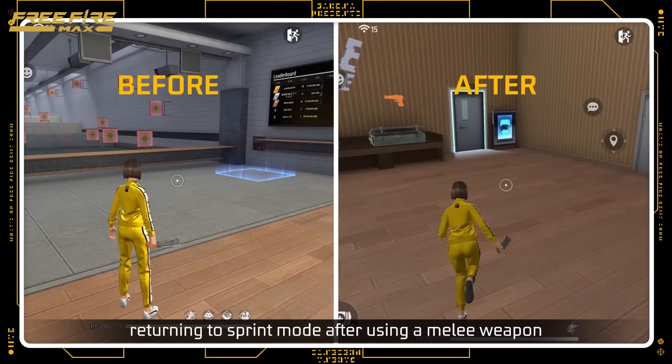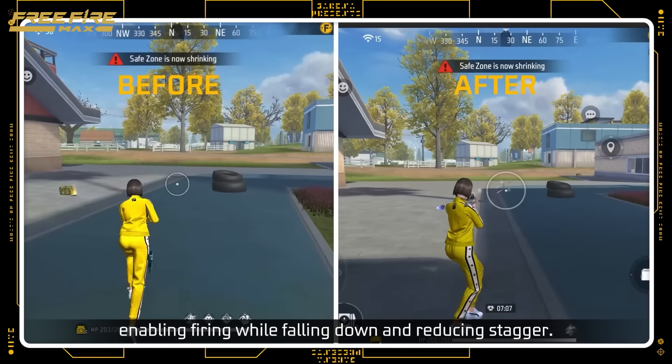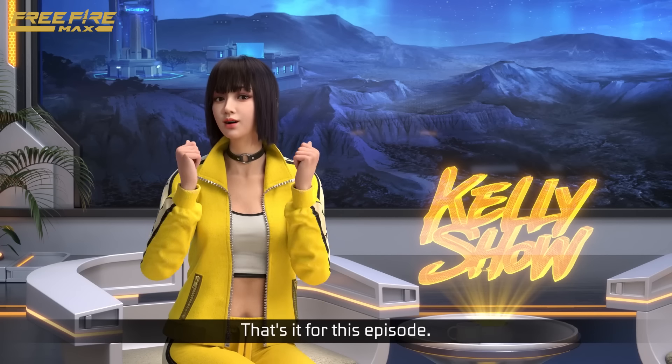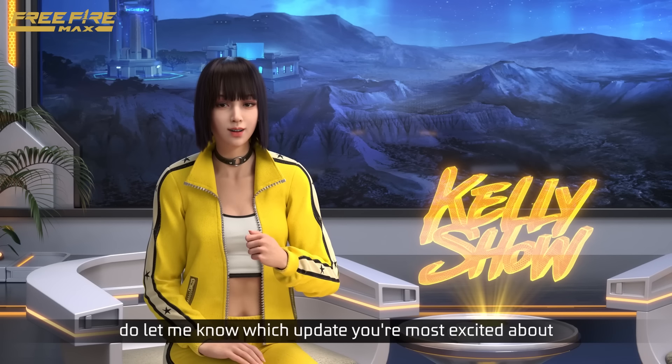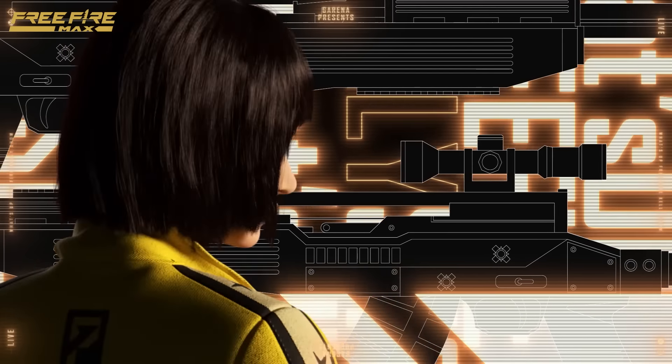Other gameplay optimizations include returning to sprint mode after using a melee weapon, enabling firing while falling down, and reducing stagger. That's it for this episode! Before you leave, do let me know which update you're most excited about in the comments below! See you in the game!